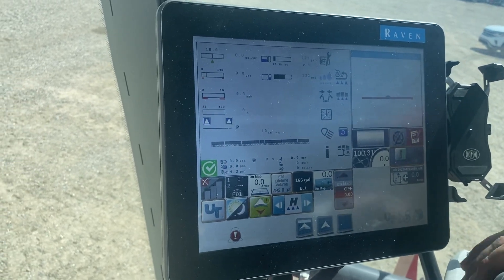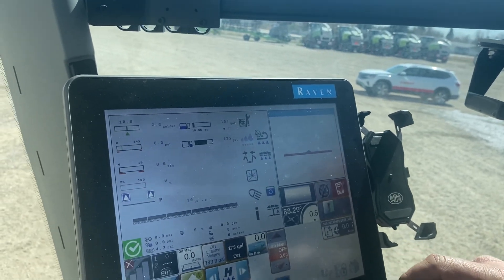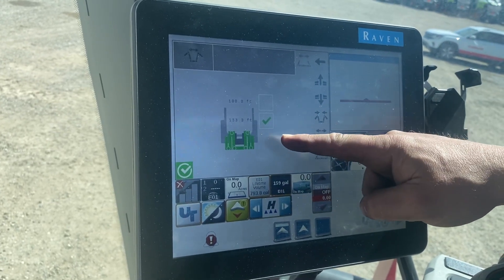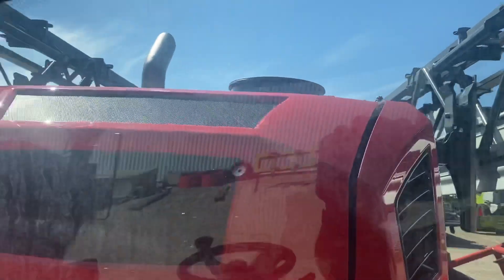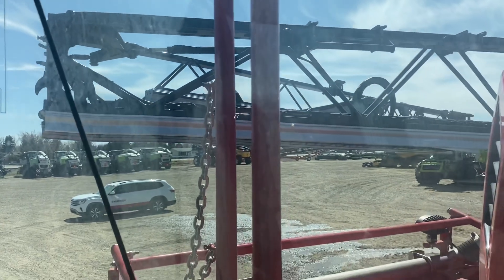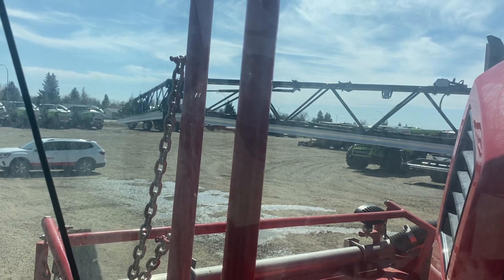To unfold our booms, I'm going to back up a little bit so I don't hit my car. To unfold the booms, hit this button right here. You can pick whether you want 133 feet or 100 feet, but we're just going to hold down the boom-out button. You can watch the booms start unfolding. Keep your finger on the button the whole time — if you take your finger off, the booms will stop unfolding.